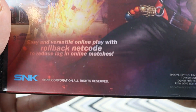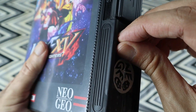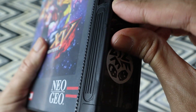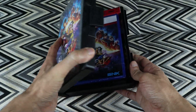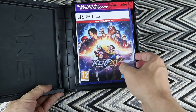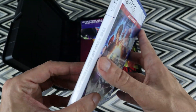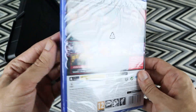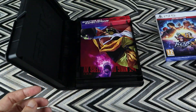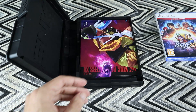Easy and versatile online play with rollback netcode. As usual, we have to remove the Neo Geo sticker — there we go. Let's open this baby. So this is the PlayStation 5 edition. First of all we have the game on PlayStation 5, Day One Edition. 'Shatter all expectations' — expectations are being shattered right now.